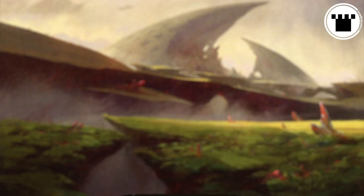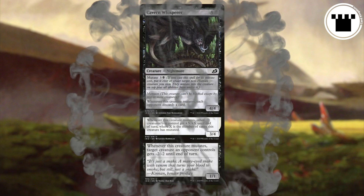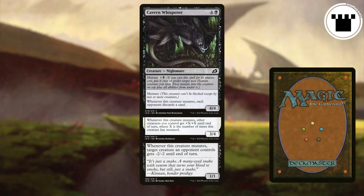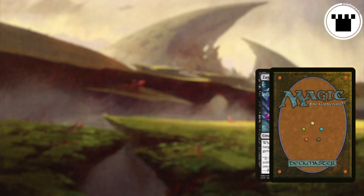What if instead of getting bounced to your hand, the pile is put on top of your library? All of the cards in the pile go on top of your library, again in whatever order you choose. Your opponent doesn't get to know the order this time, for what it's worth.